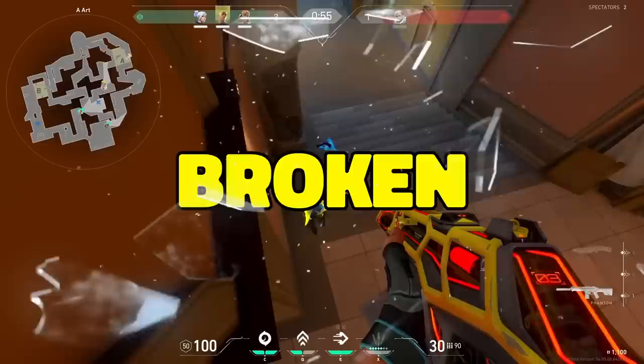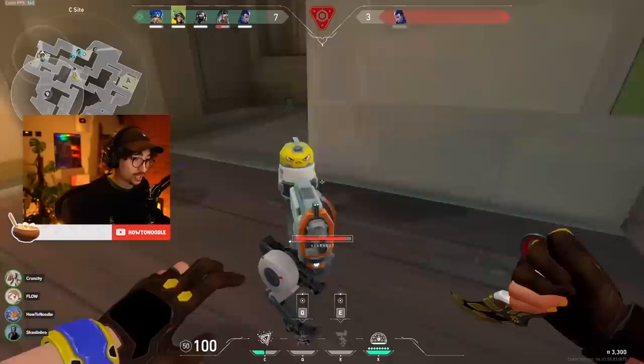Valorant is completely broken. Some walls eat guns, you can detach off the zipline, and you can now even have a pet Killjoy turret which you can take for a walk. And here's how to do them.